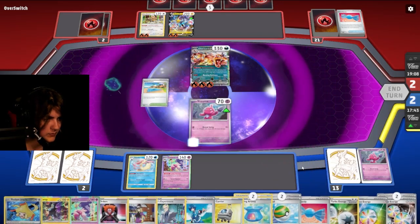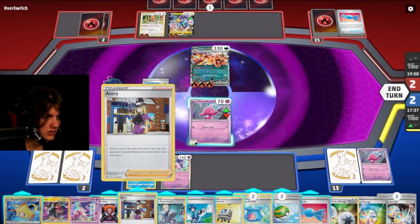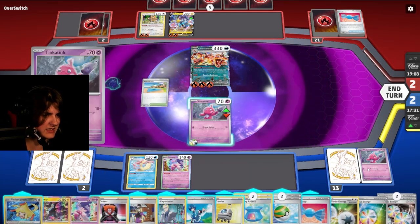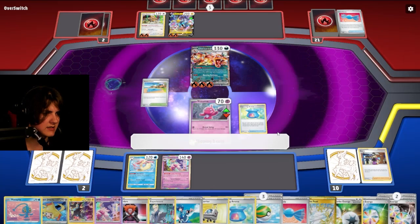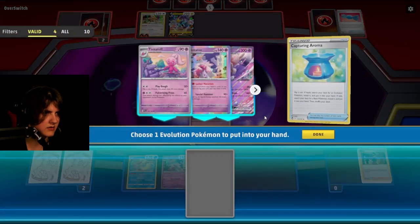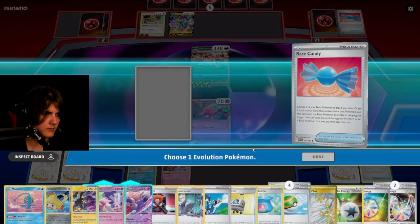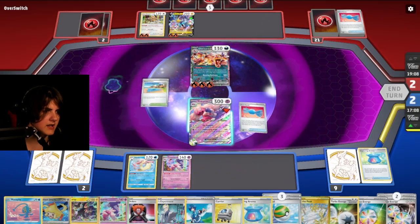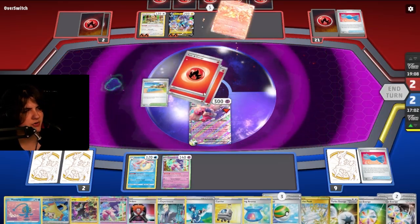We need to one-shot this Charizard. We could get screwed if we don't draw a Tinkaton right now. Put these energies on. First of all, we're just going to draw more cards. We better have a Tinkaton in there. Heads. Is there a Tinkaton in there? Whew — we won. Rare Candy, the Tinkaton. Yes! All these cards in our hand and we do 490 damage. One-shot Charizard! Grab our two prize cards. We just destroyed a Charizard deck with this Tinkaton deck that I've never used in my entire life.